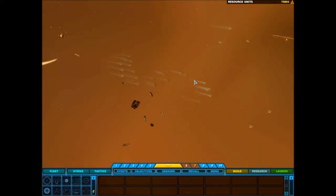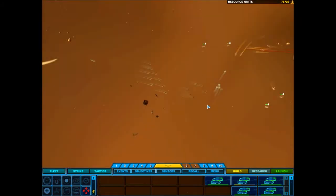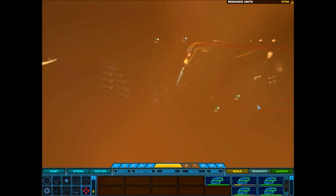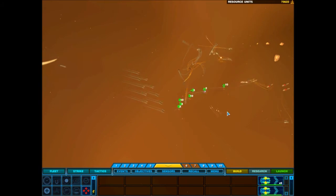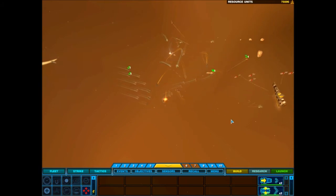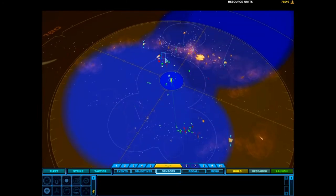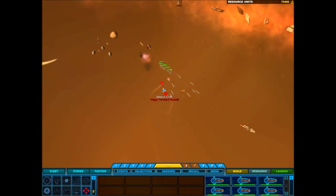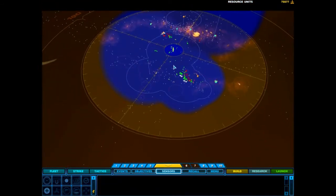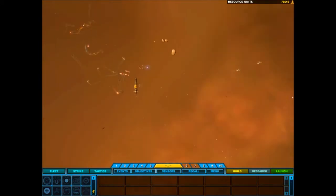Coordinates confirmed. We've got enemy contact. Group 4 reports enemy contact. I'm hit. Pursuing targets. Group 1 reporting. Group 2. Dark order confirmed. Intercept course punched in. Show no mercy. Ship under attack.